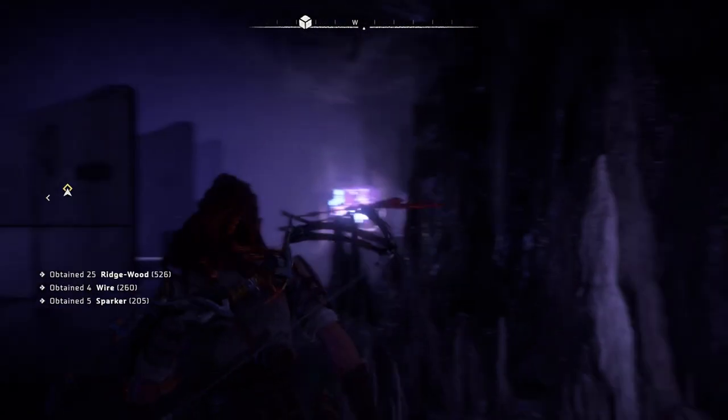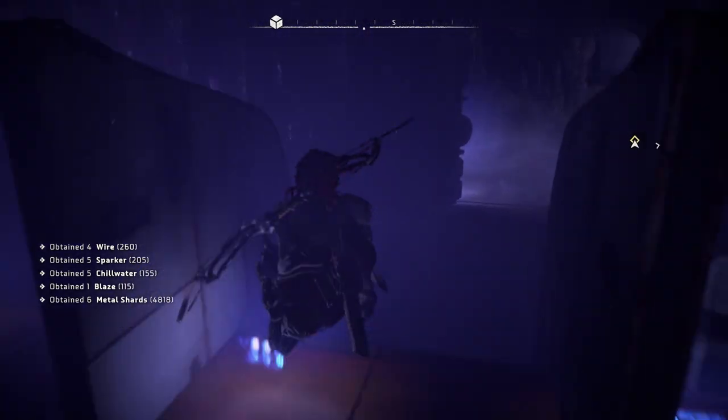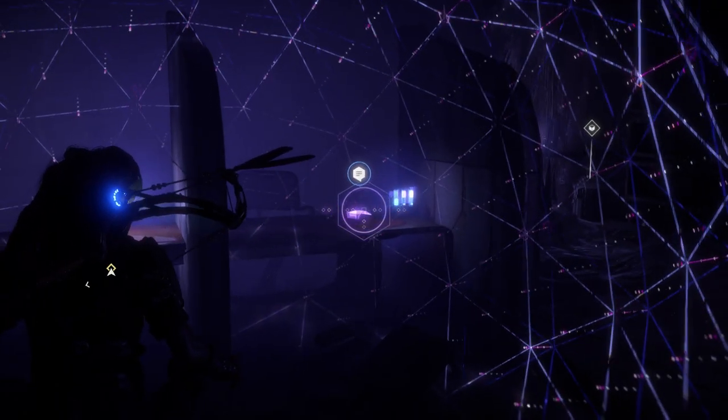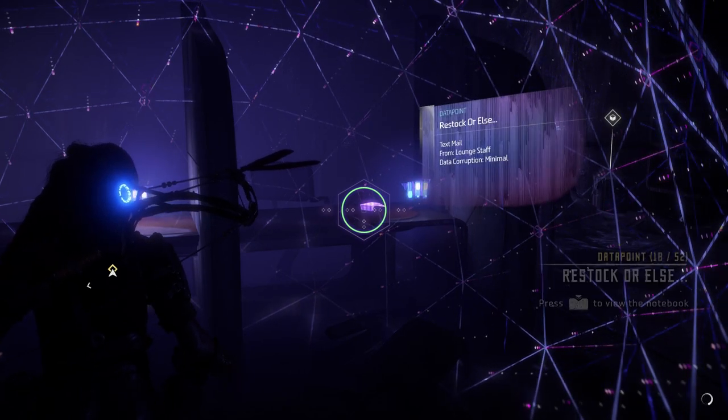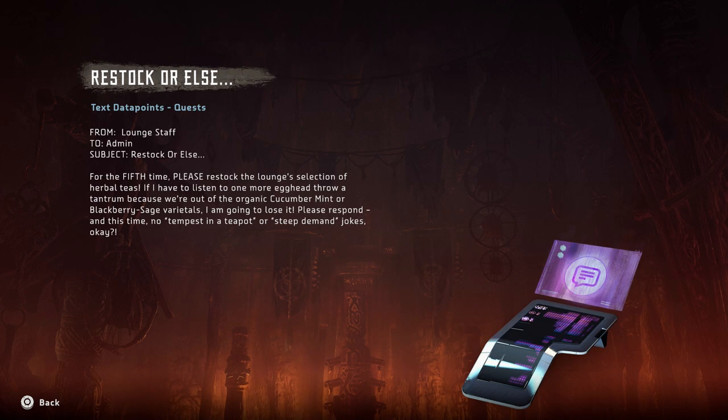No answers are coming. For the fifth time, please restock the lounge's selection of herbal teas. If I have to listen to one more egghead throw a tantrum because we're out of organic cucumber mint or blackberry sage varietals, I'm going to lose it. Please respond — and this time no 'tempest in a teapot' or 'steep demand' jokes.